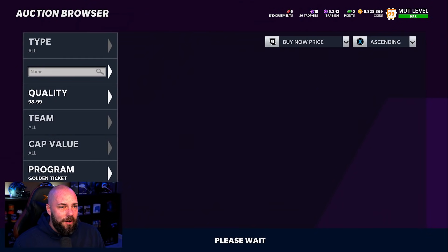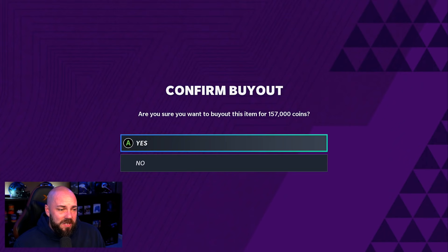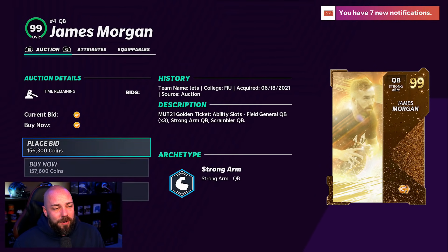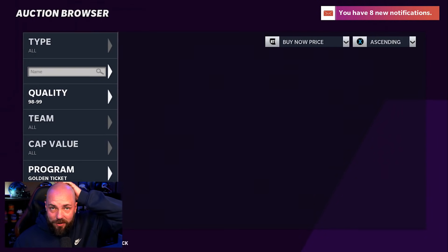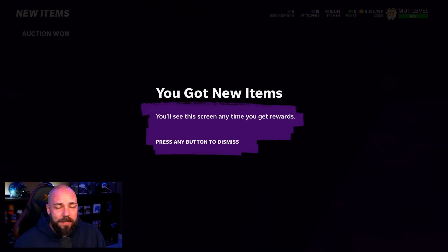I'm going to buy three cards to do this, so it's going to cost me around 465,000 coins. If you need rookie premier cards as well, this is what is going to work out well for you. You take these cards, take your training, quick sell it, and roll it into the draft sets.